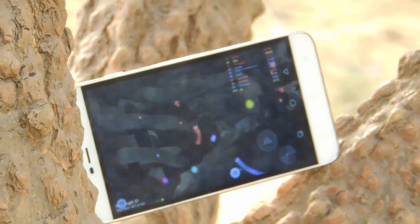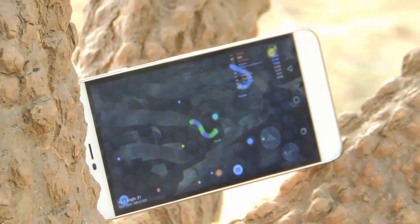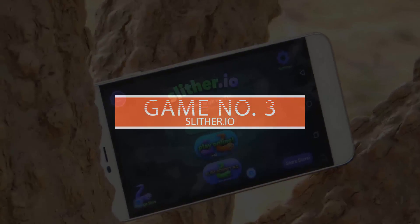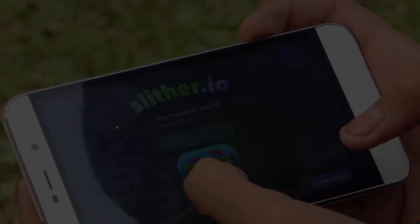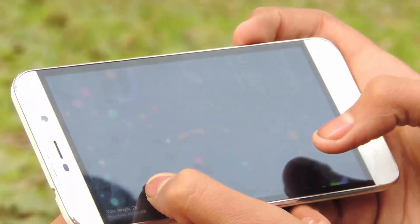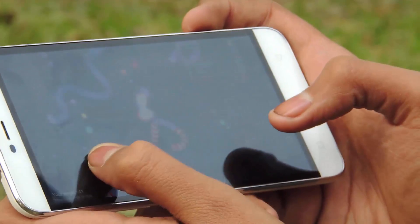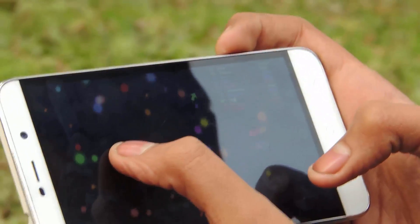Moving on, the next game is called Slither.io — this game is like it came from Nokia 3310, just kidding guys. In Slither.io you have a chance to win even if you are tiny. If your head touches another player you will explode and it's game over, but if other players run into you then they will explode and you can eat their remains. It's like a snake game.